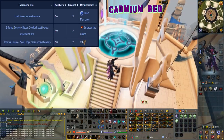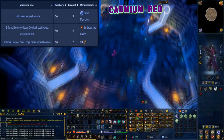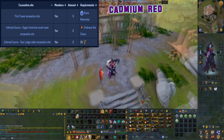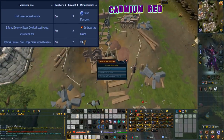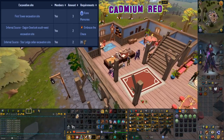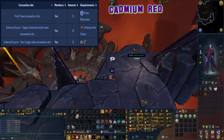This material can be excavated at level 24 arc and can be found in three locations. The first location is at the first excavation site below the wizard's tower with three caches, however it requires completion of the rune memories quest. The other location is at the infernal source star lodge cellar excavation site with two caches. The final location is at the infernal source Dagon overlook south west excavation site with two caches, however this requires completion of the embrace the chaos mystery.